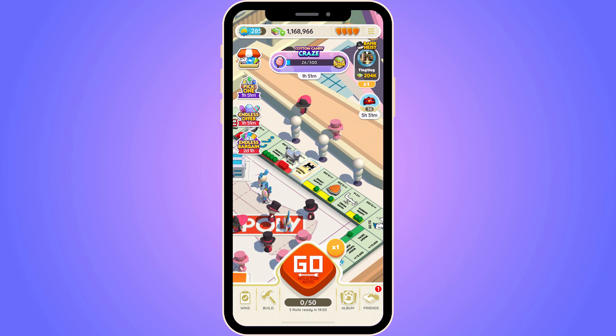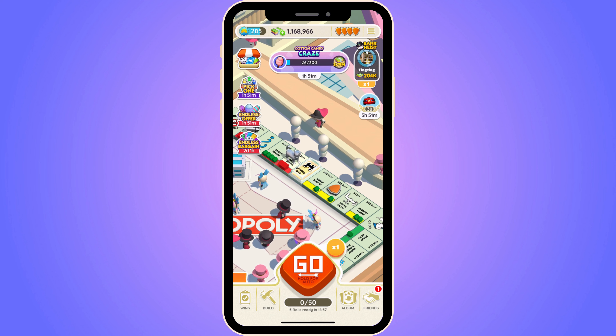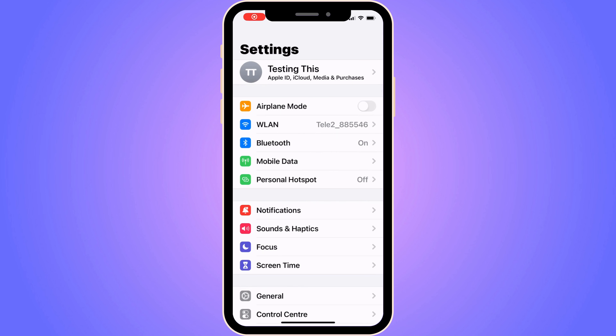The first solution is to close your Monopoly Go app, then go into your Settings app. In here, you need to make sure that you are connected to Wi-Fi to be able to make this work. Or if you're using mobile data, make sure that the mobile data is available for you as well.